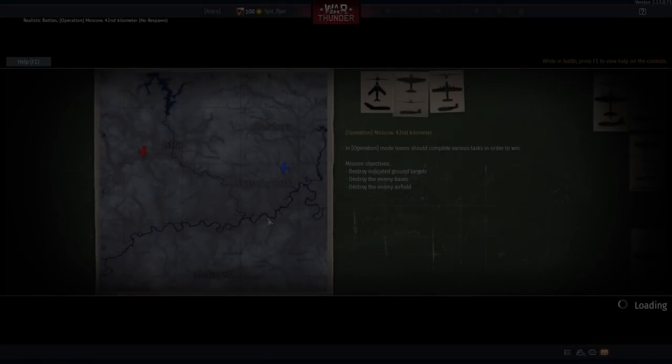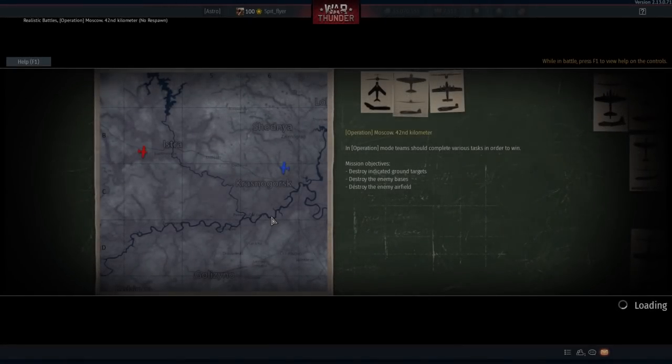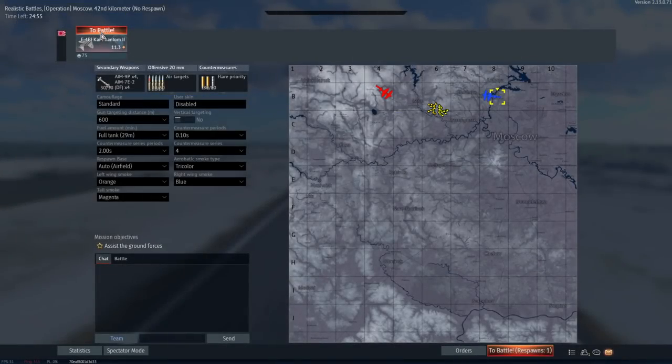G'day ladies and gents, welcome back to War Thunder and welcome to what I'll call Phantom Friday. This is the F4EJ Kai, one of two phantoms we're going to be looking at today. I've been greatly enjoying the phantoms and I wanted to showcase a couple of good matches and demonstrate the capabilities of both of these planes.